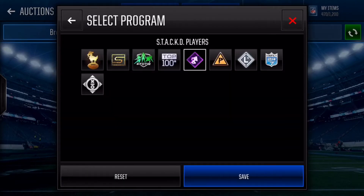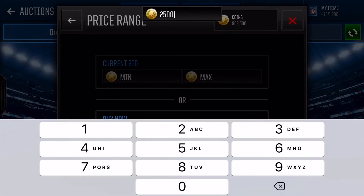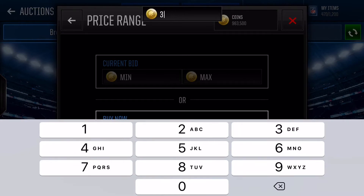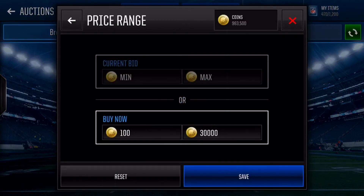For this next filter, you're going to want to go Stacked Players and set the price around 25k, then go Gold. As you can see there's none up right now, but sometimes you'll want to go around 30k — as you can see there's one up right now for 29k, and he probably sells for at least 40k, so you can get about 10,000 coins sniping at 30k. This one works pretty well; there are a couple every few rounds.